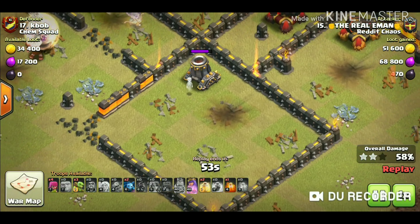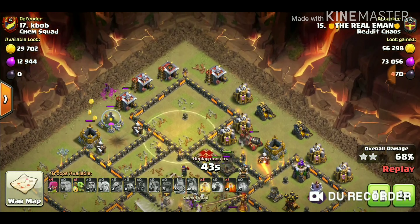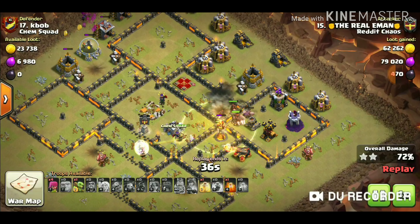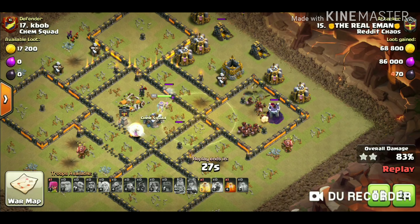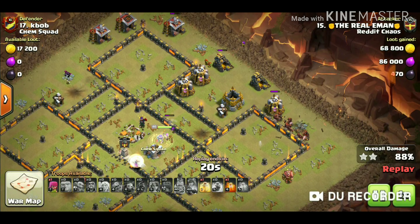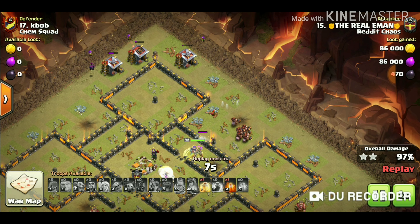The king moved in and got a good percentage. He dropped all the hogs from the 12 o'clock side using the same composition. The queen is alive and getting a lot of value — the hogs and healers are in plenty. Just make sure your queen doesn't die early and gets a good funnel. He's holding one poison spell and one healer for the swag.